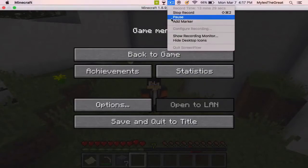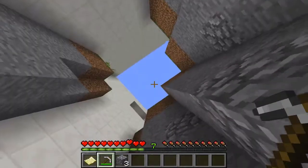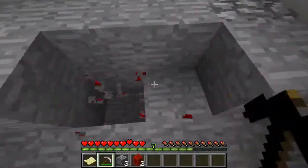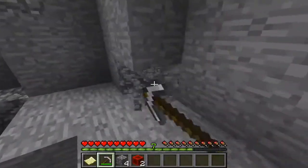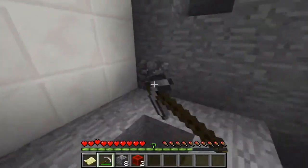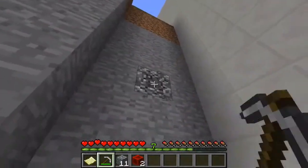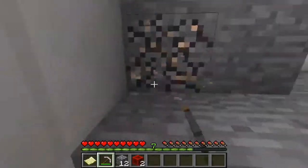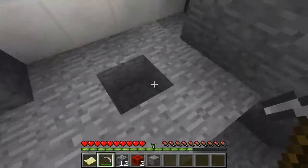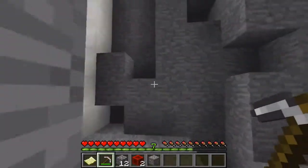I was back down in the mines and guess what I found — this little cheeky block hidden behind some cobblestone. Now that we got two, I think that was all we needed. I am so happy about this. I can't believe I didn't check this. Let's check all the holes — nothing, nothing, nothing, and nothing. Alright, now we can just climb up.